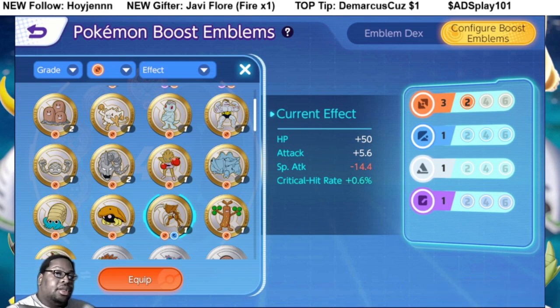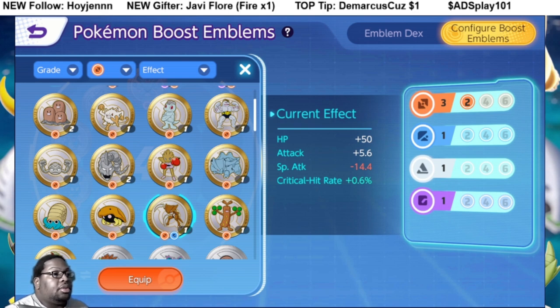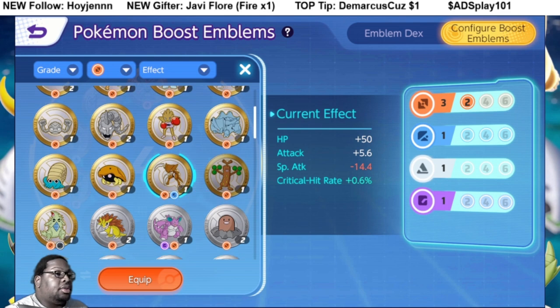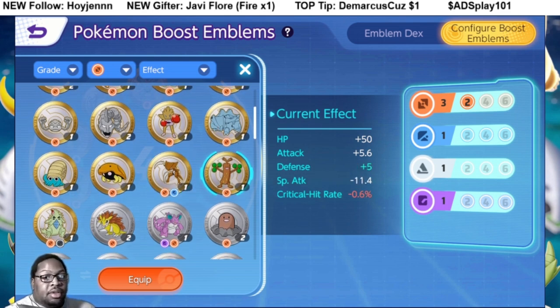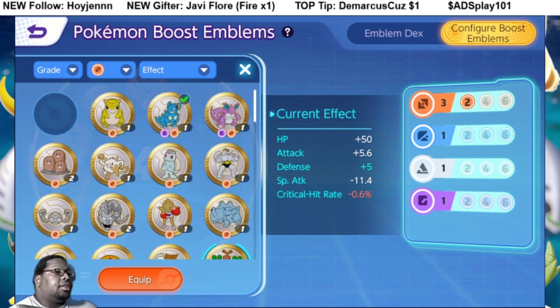Damn, this dude already used a whole crit build and it's not working well. I feel like if I max up the base damage... I'm still going to make this page and test it out because I think there's potential for Umbreon to be a damaging Pokemon — but obviously he's going to shine as a defender, that's his main thing.